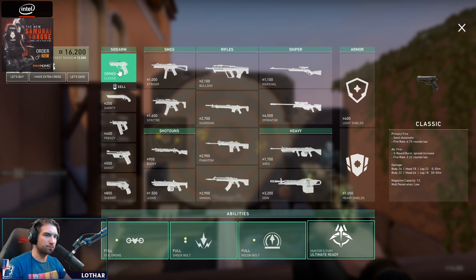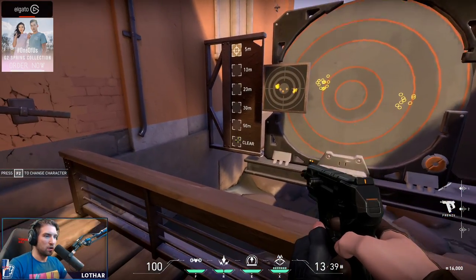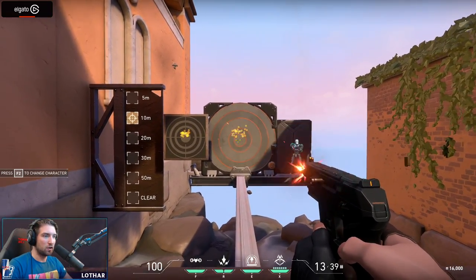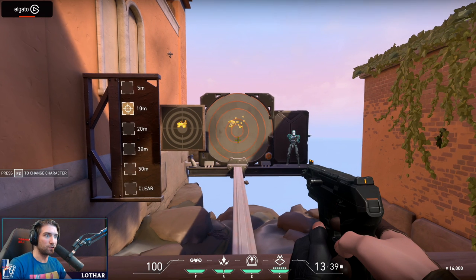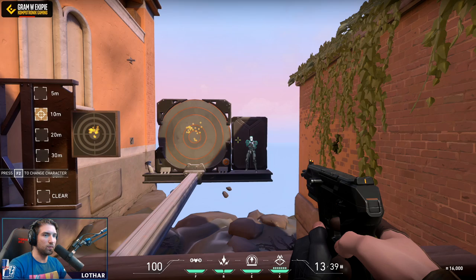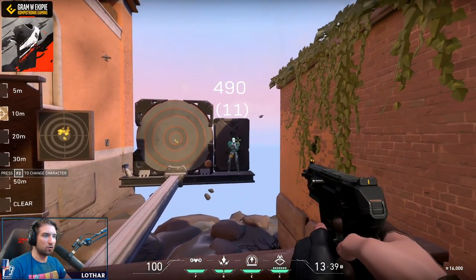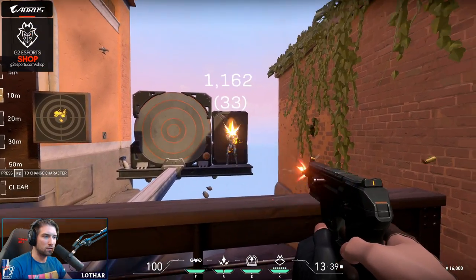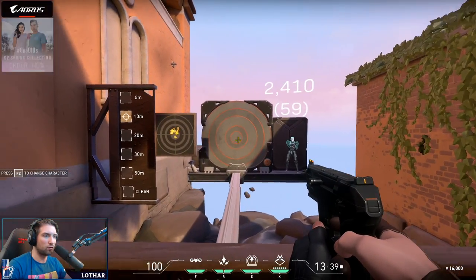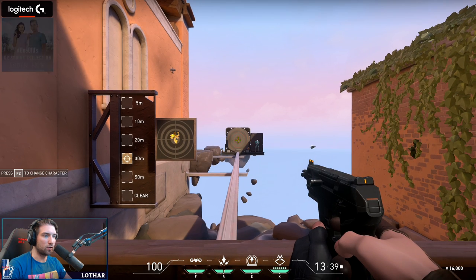So the Classic is not the worst, but also not the best. Another pistol is the Frenzy — the automatic pistol. It has a very wide spread, so you definitely don't want to spray it at medium range. It's best used at close range. It's pretty cheap at only 400 credits, so you can take it into the first round. You need to drag it down significantly to keep it on target, and it has 13 bullets in the clip.